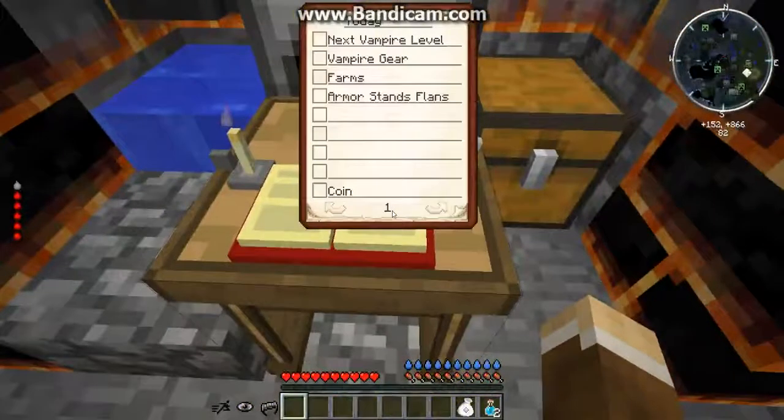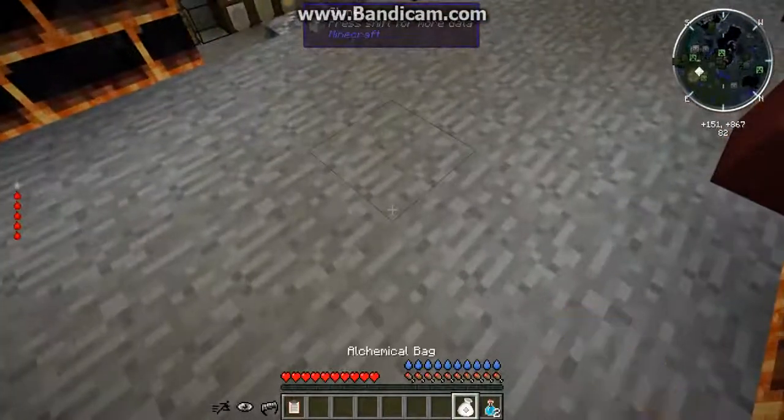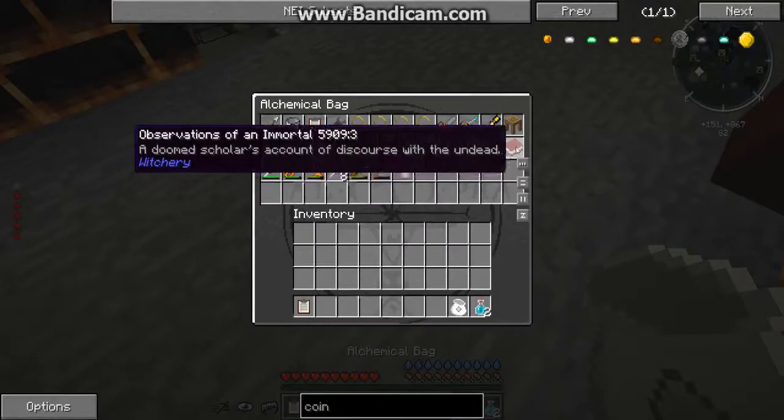We're going to take a look at the project list. Coin we're not going to be able to do, unfortunately, at least not yet. So first, let's take a look at what we have to do for the next vampire level.